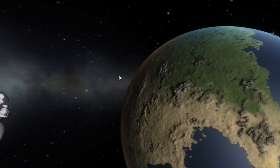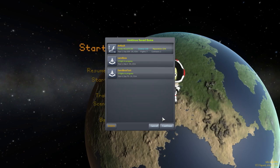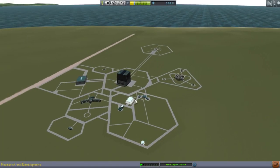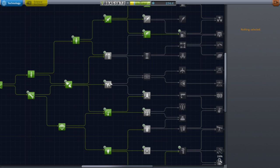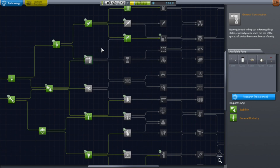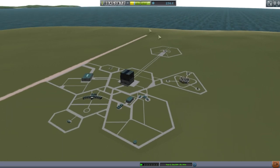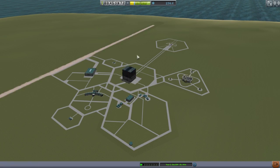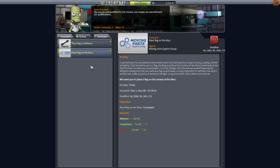So hello everybody. We're going to be proceeding with career mode as planned. The first thing I want to do is pick up some sort of adapter that'll connect my 1.25 meter rocket parts to my 2.5 meter rocket parts, because that wasn't looking particularly good last time. The plan for today is to continue building up funds to unlock the VAB — we have barely enough but it's too close a margin. We also have contracts to plant a flag on Minmus and plant a flag on the Moon.